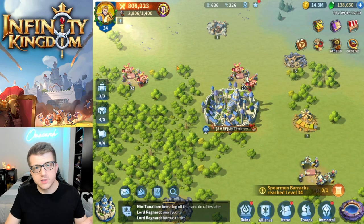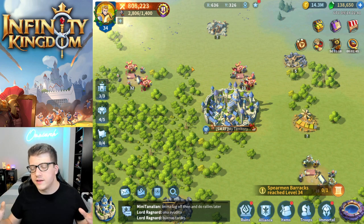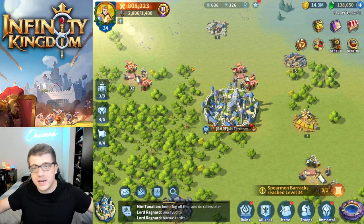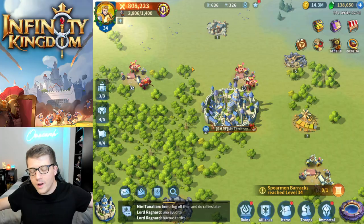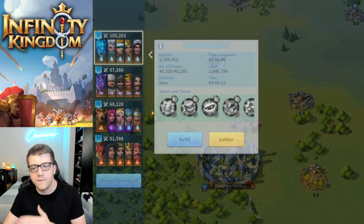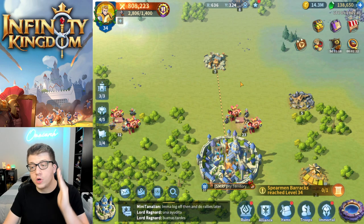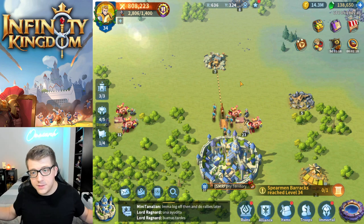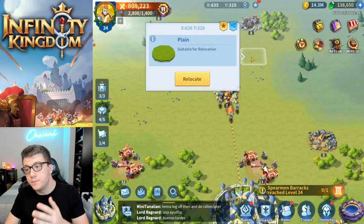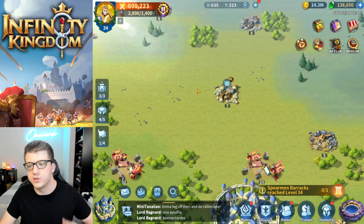We'll talk about the Well of Time in just a bit. The final thing to mention: if all your builders are building, you've set up a research, your dragon cave, the Trove — all of that is going — and you've spent all your AP and SP and done everything for the day, then send out your troops to gather resources on the map. Do this before you log out, before you go to bed or to work, so that when you're offline everything is being done and your troops are collecting resources for when you come back.